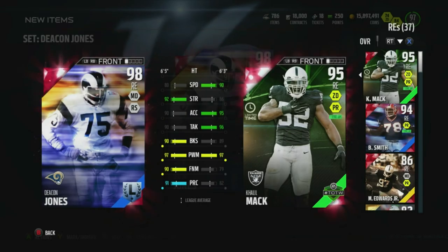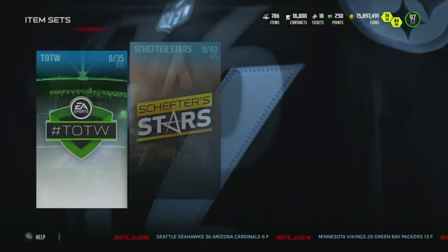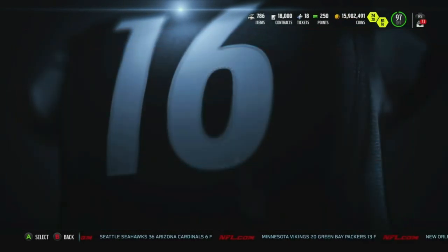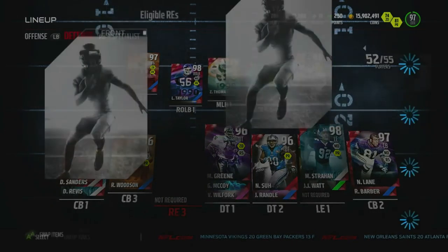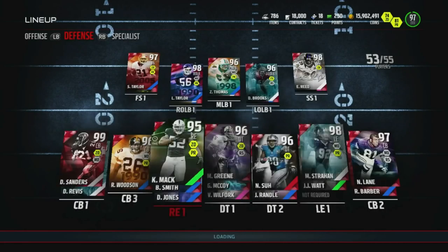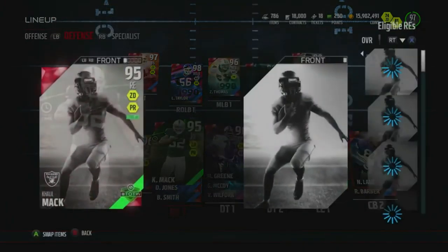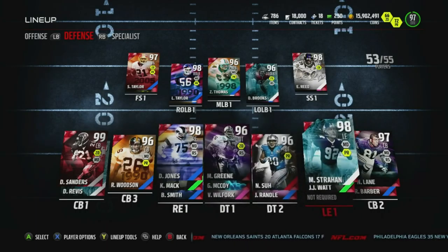Hopefully we can utilize that strength and that play rec to help me on screens, help me stop the run, and just be an anchor on that defensive line alongside Michael Strahan. We're going to go ahead and add Deacon Jones here. Bam, there we go. So we got Deacon Jones 98 overall alongside Michael Strahan.